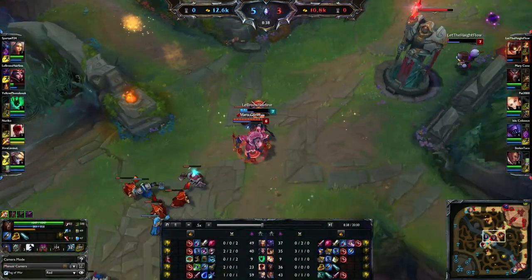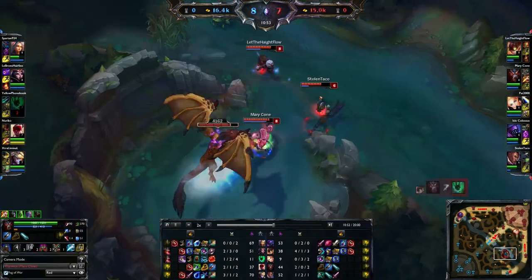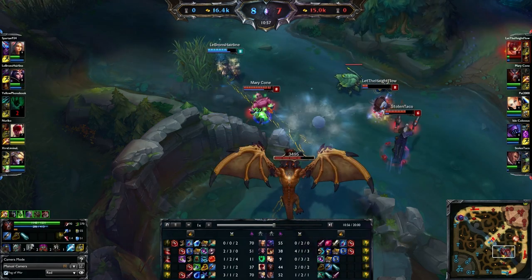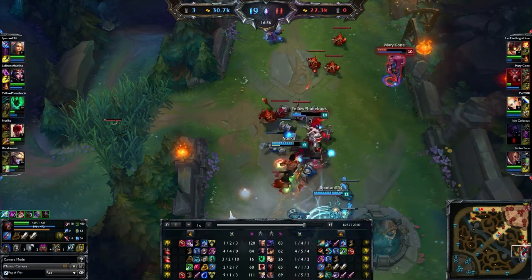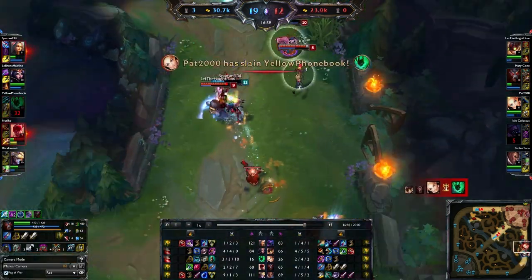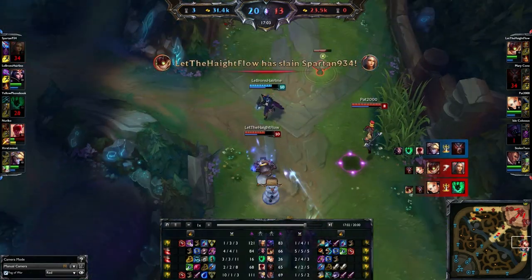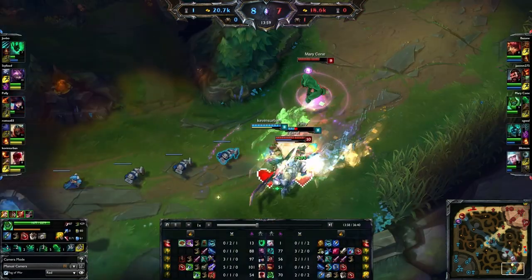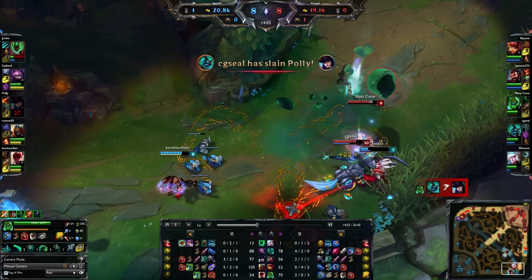A good example is Warwick's ultimate. It can be used as a peeling tool, but it has a long cooldown and it can be quite risky, yet it immediately halts whatever threat needs to be stopped. If Katarina were to blink into your team and start her ultimate, Warwick's own ultimate could be used as an immediate answer to it. However, if a champion like Master Yi was simply running up to your teammates, Warwick's ultimate could be considered a waste if there were other tools available, as he may not be an immediate threat. Essentially, immediate tools are best used to stop or hinder the most important threat before it can deal damage.